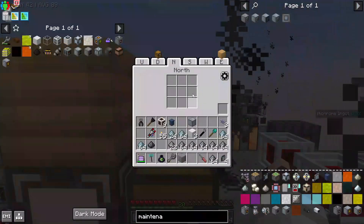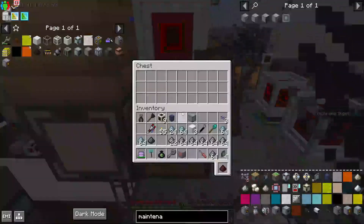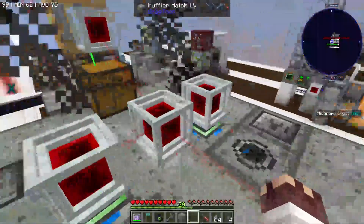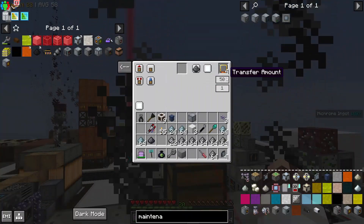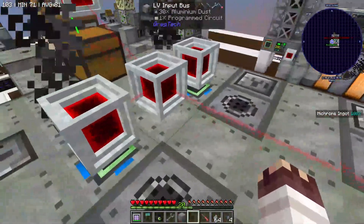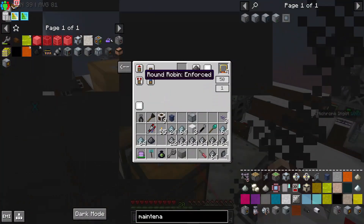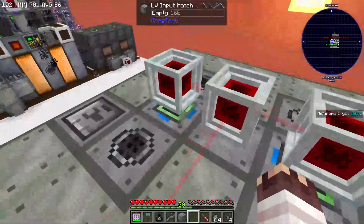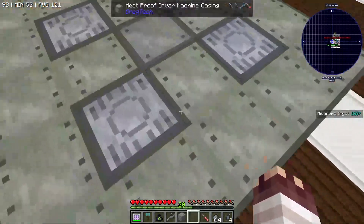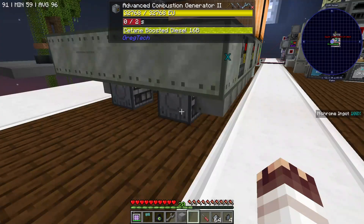In order to effectively distribute fluids and items across these various hatches for maximum parallelization, we're using LaserIO. By adjusting the transfer amount and speed, we are forcing LaserIO to round-robin one item to each input hatch back and forth, so that it's evenly distributed across all eight EBFs. For the fluids, we are transferring at a rate of 50 millibuckets per tick — that's the smallest increment of any fluid used in any EBF recipe we've seen so far, including the argon gas recipes. Each EBF has its own HV energy hatch and its own HV combustion generator, because we have screw-you power.